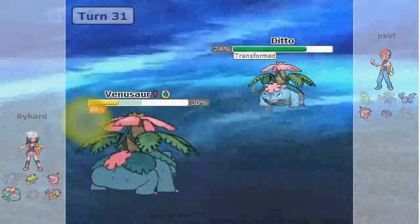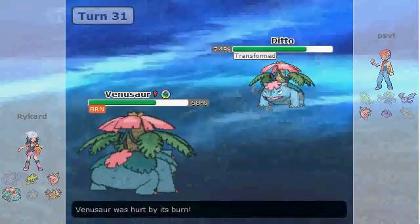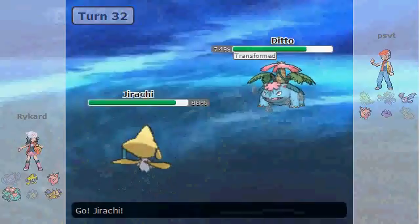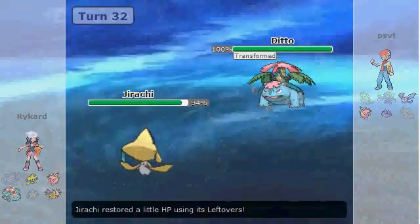I just take this opportunity to see how much health I can keep before I have to switch out, knowing he only has Sludge Bomb and Giga Drain as his attacking moves, I believe.